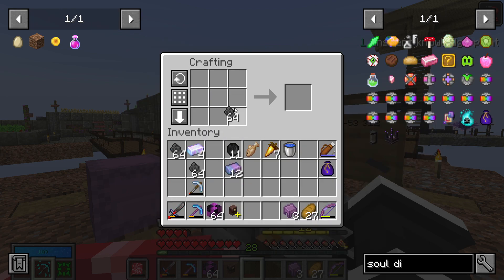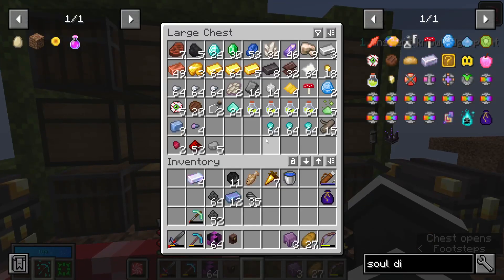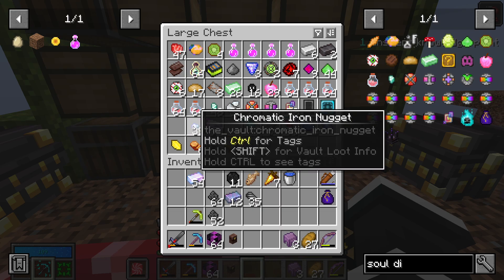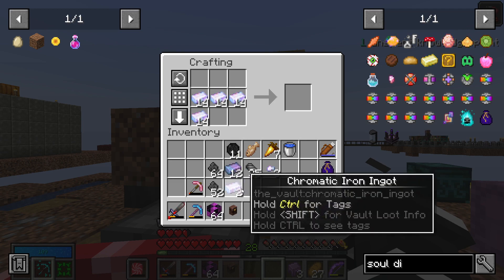You need four of these ingots — I believe you need 32 chromatic steel ingots for this to actually work, so we're going to need quite a lot more. I've now crafted 35 and we're out of chromatic iron, but I'm pretty sure we have a lot of that. We even have some we can smelt down, so that's not something we'll be running out of anytime soon.